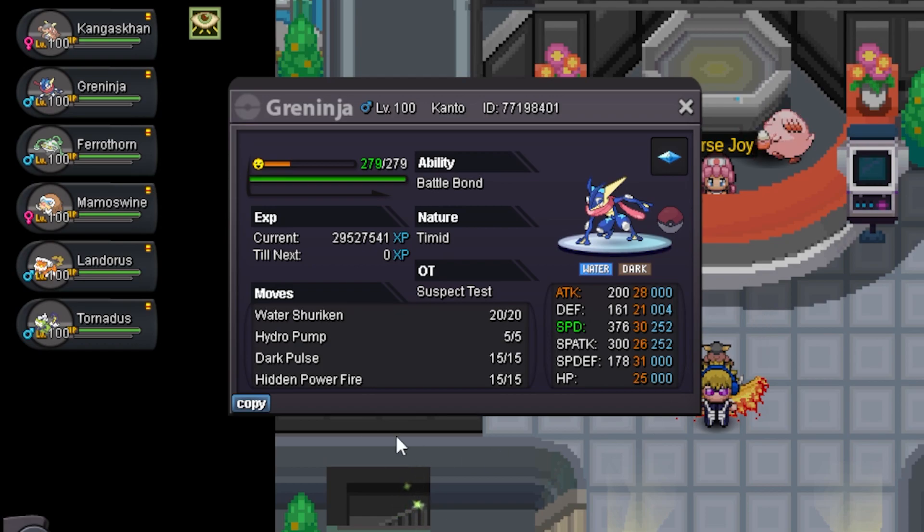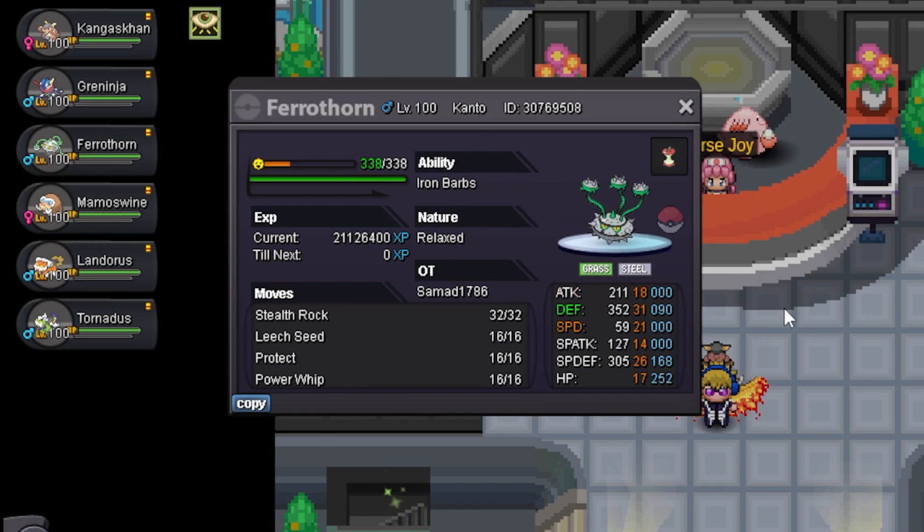I'll just go for Water-Z because I am using Hidden Power Fire as well for Ferrothorn. Dark Pulse, Water Shuriken, Hydro Pump, and HP Fire — max speed, max attack — just a nice special attacker. Then I have a Relaxed Ferrothorn which is my stealth rocker with Leech Seed, Protect, and Power Whip. Protect is good to scout Choice-locked Pokemon like Tapu Lele, Koko, and high jump kick users like Lopunny and Medicham.